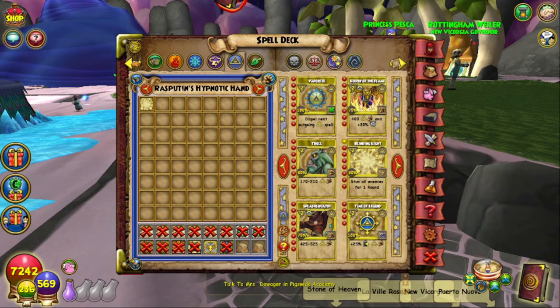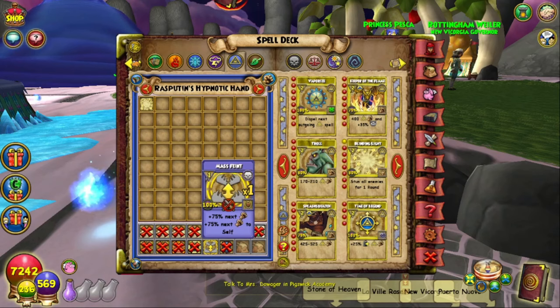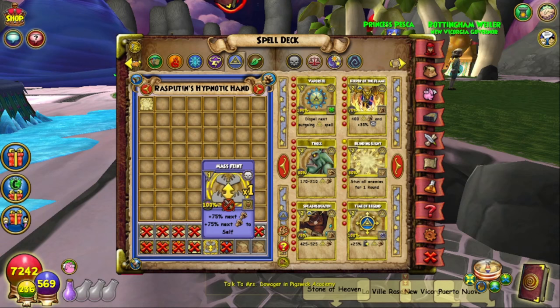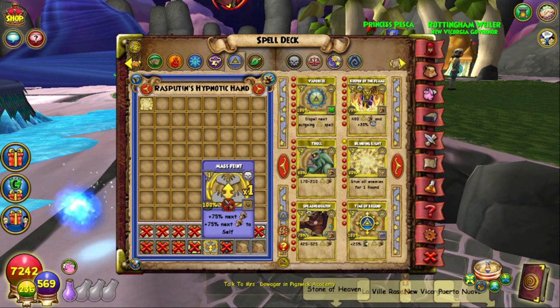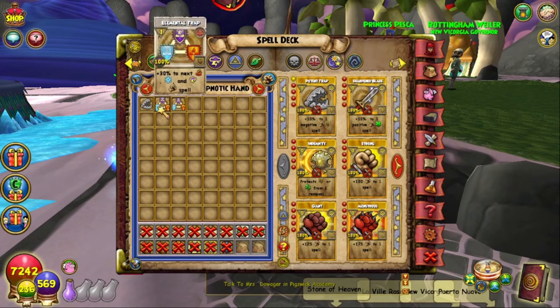You don't actually need mass faint to do this — you can swap it out for other alternatives. You can't use normal faint or protected faint, but you can swap it out for another trap if no one in your team has mass faint. The first three people on the team, their cards are really flexible. If you've got a friend who's a Myth and doesn't have mass faint, it doesn't matter — they can swap out and do a trap, and you can do mass faint if you have it. It does make it a lot easier if you do, so I recommend carrying it if you can.